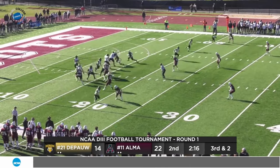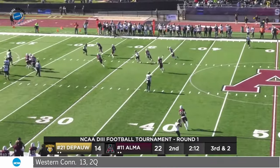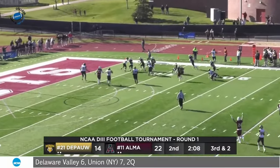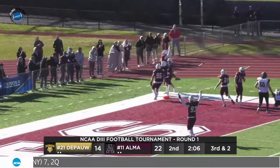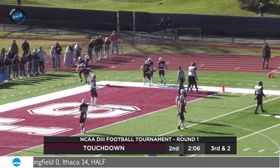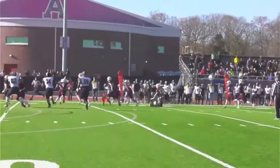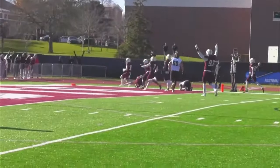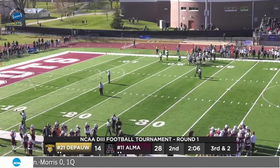Three down linemen. McCahill underneath — thrown, tipped up in the air and intercepted. Marlat to the 20, right behind a blocker, inside at the 15, outside at the 10 to the end zone — and the Scots have scored on defense for the second time. Flag, flag, flag, flag, flag — but it may come back. Personal foul, illegal blindside block on the defense, number 26. So the Scots get the turnover, but the points come off the board.